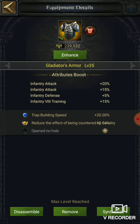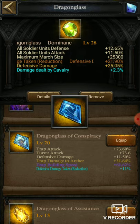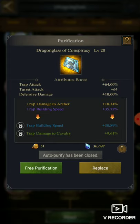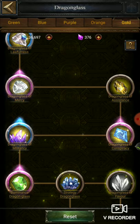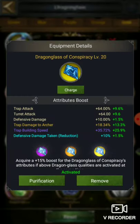Then comes this dragon glass — here it is in blue but it can even go to gold. I am wearing this one with purification for trap building speed up maximum. Currently I have 35% and you can get up to 50%. If you activate the resonance with the same three dragon glasses, you get extra. By charging it with red dragon glass you can get 75% total from here, plus extra from resonance and equipment research.